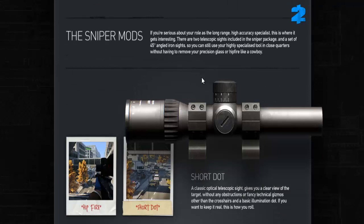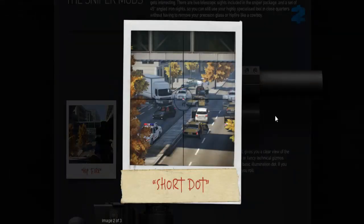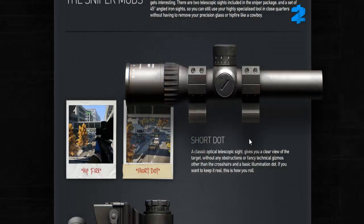Looking at the sniper mods, I'm not going to go through these one by one. I'll briefly touch on them without fully talking about the descriptions — you guys can read that yourselves. Here we have the Short Dot. Clearly it's your standard, more ACOG-type scope you're going to be using on your faster fire rate rifles. Hipfire looks like this, and I have a feeling hipfire might be direct with no deviations. So maybe an Elite 360 no-scope montage coming any minute.